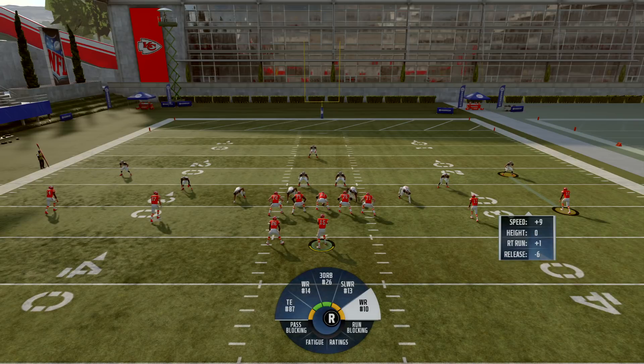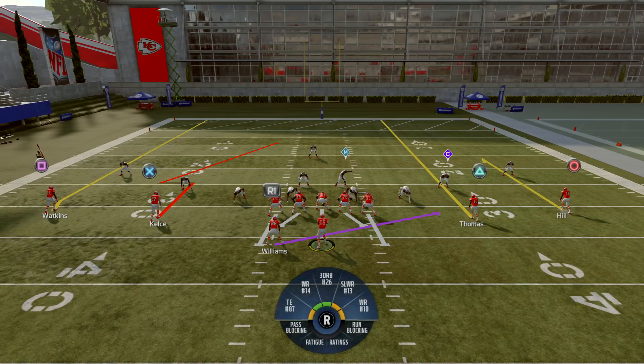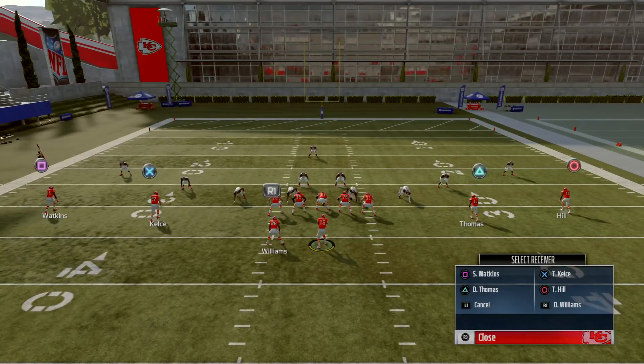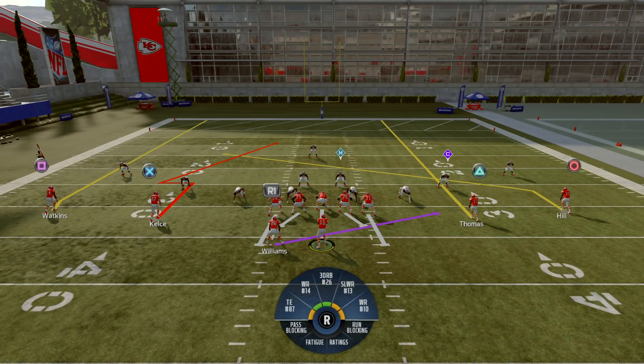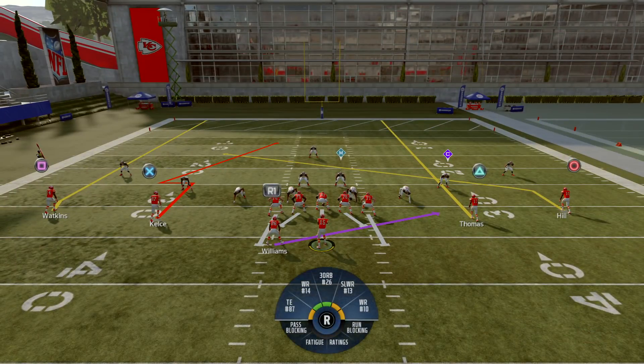Since Tyreek Hill has a speed advantage, I'm going to put Thomas on a fade route to run him out of the play, then put Tyreek Kill to run a slant. What that's going to do is force that safety to choose between my tight end or Hill. Those linebackers are more than likely dropping back in some coverage — they may be on a blitz or in man — but we'll see at the snap. My primary target is Tyreek Hill.